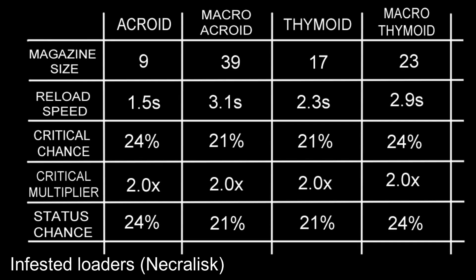Considering this is an automatic weapon, having a bigger magazine is desirable, so it might be worth using one of the macro loaders from the Necralisk. If you don't have a ton of spare scintillant, I'd recommend not using it on this chamber and saving it for the Vermisplicer instead.